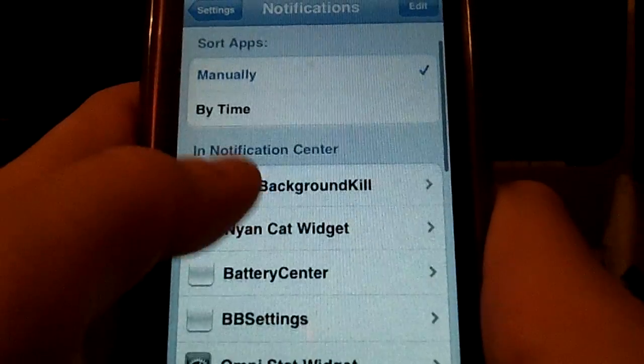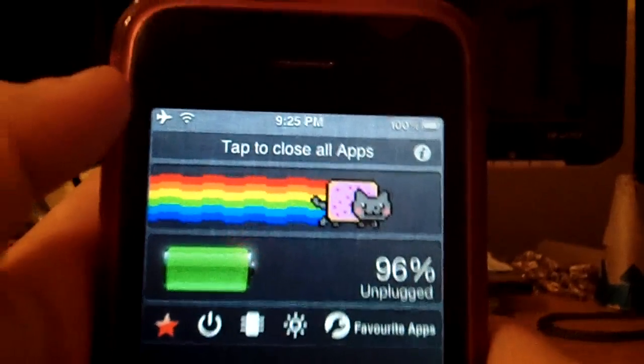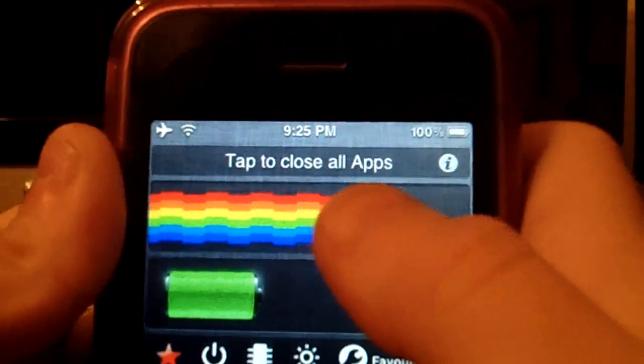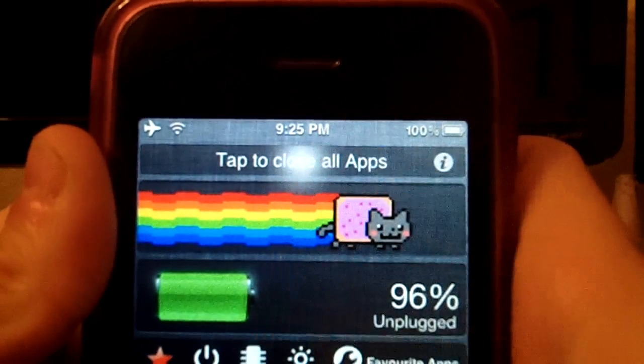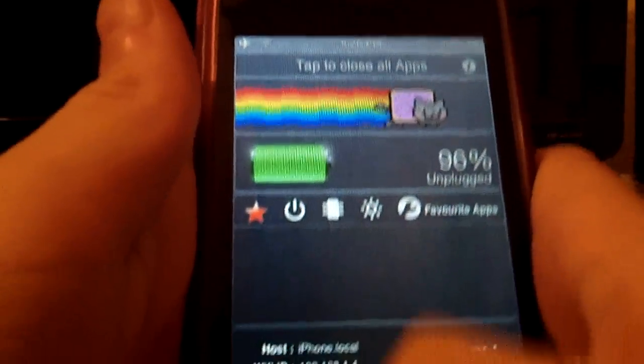Here I go into Settings, I go into Notifications, and I have Wii Background Kill, which is up there for multitasking. You can see I have Cydia in there, so if I tap to close all apps, it'll do that, it'll kind of freeze for a sec, and then nothing in there. Very easy, I like that a lot.